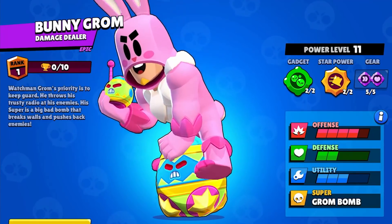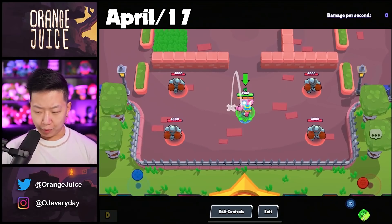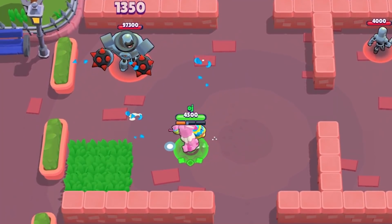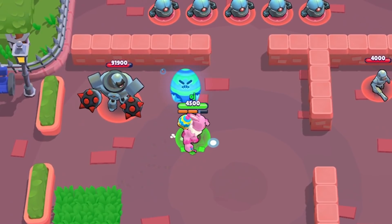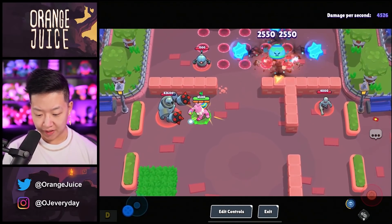Grom's first skin is Bunny Grom, and it looks like it shoots from the nether regions but it doesn't. April 17th for 49 gems — a little Easter egg. Does the gadget charge the super? It does charge the super. Look at that super — if you can somehow hit a team with all the gadgets, you're going to chain the super so hard.